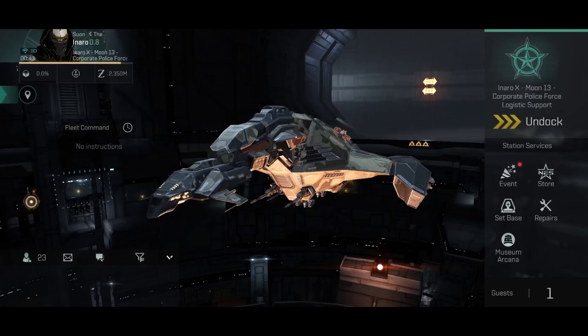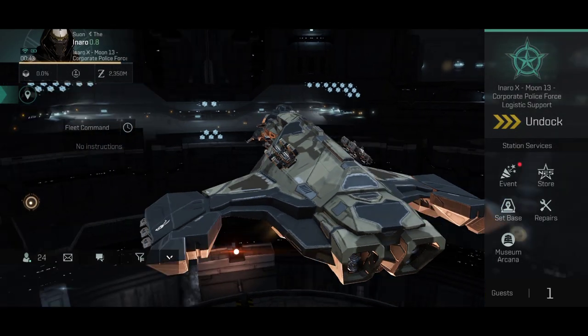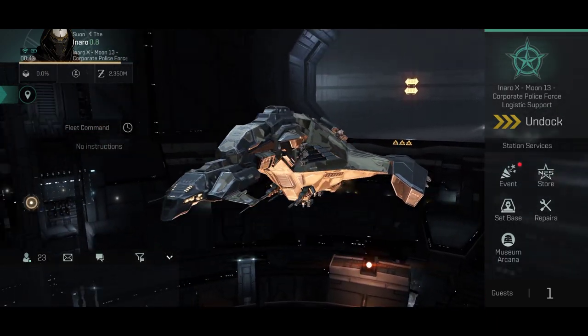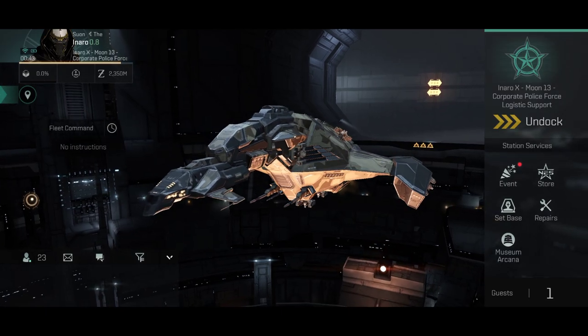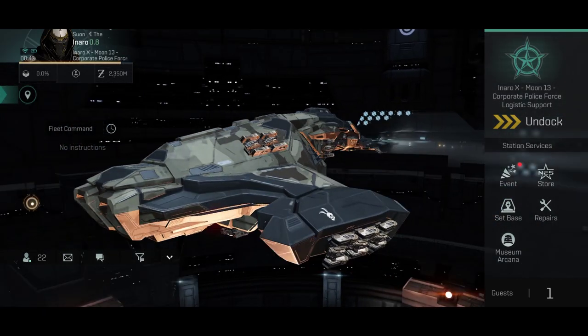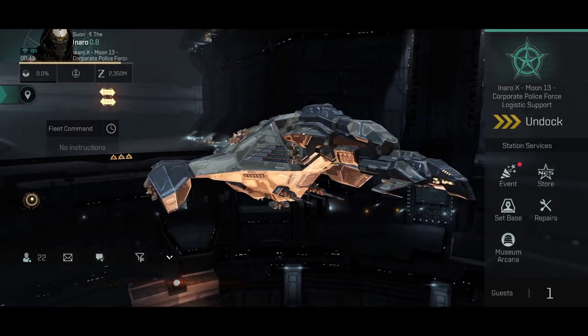Hello and welcome back. So this is the Gila, the Gurista's pirate faction cruiser. I've heard a lot about this ship — a lot of good things and a lot of bad things — and I decided to test the ship out for myself to see if I like it.